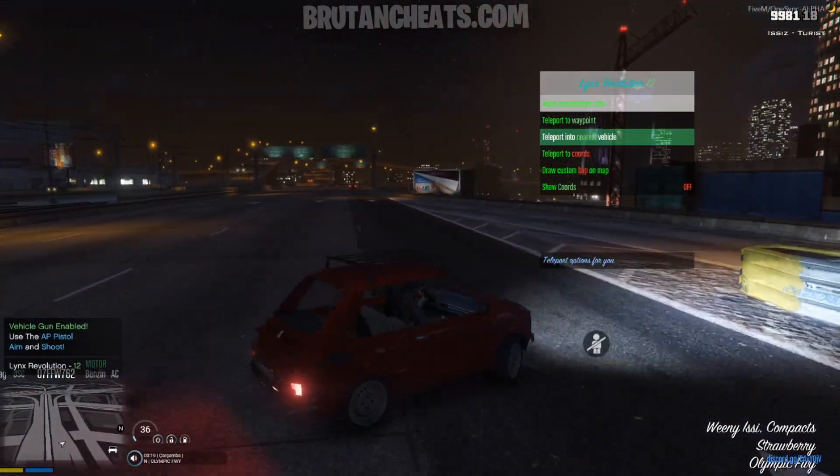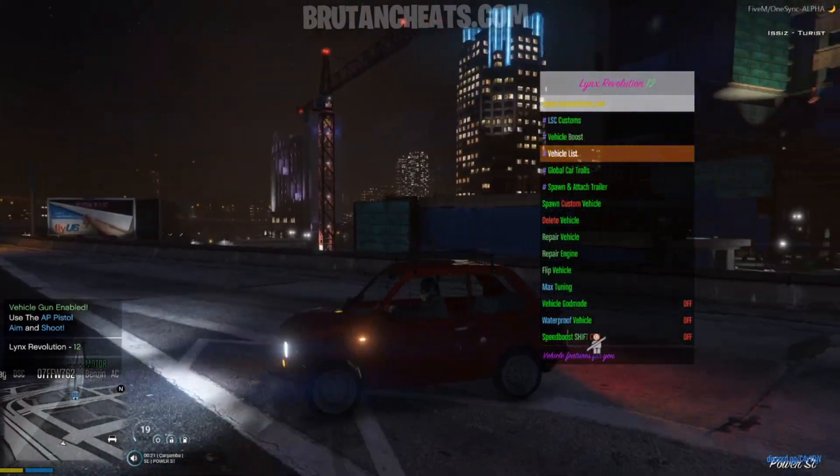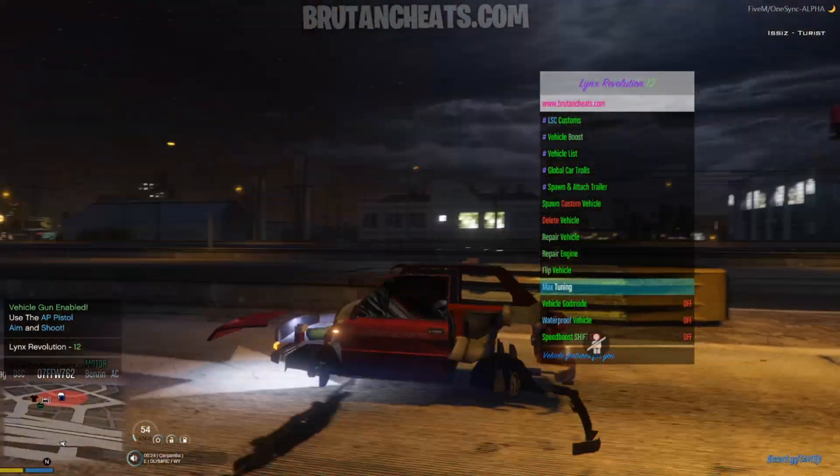Teleport menu. From here we can teleport into the nearest vehicle or to waypoints. So on the vehicle menu, from here we can spawn custom vehicles, repair vehicles, and fully tuned vehicles.